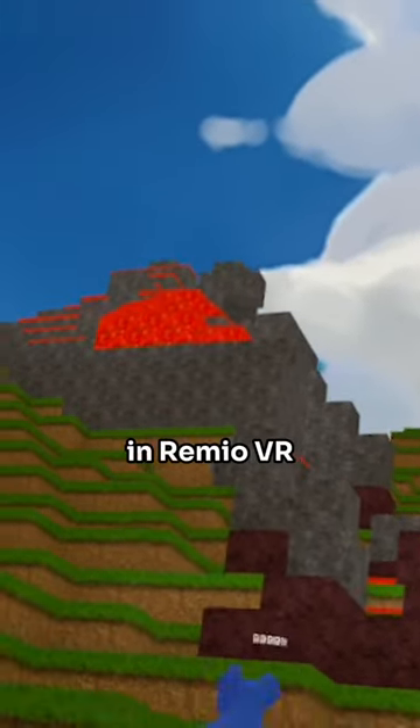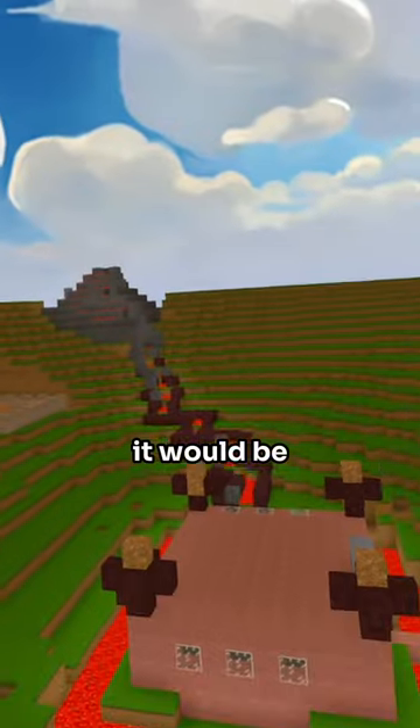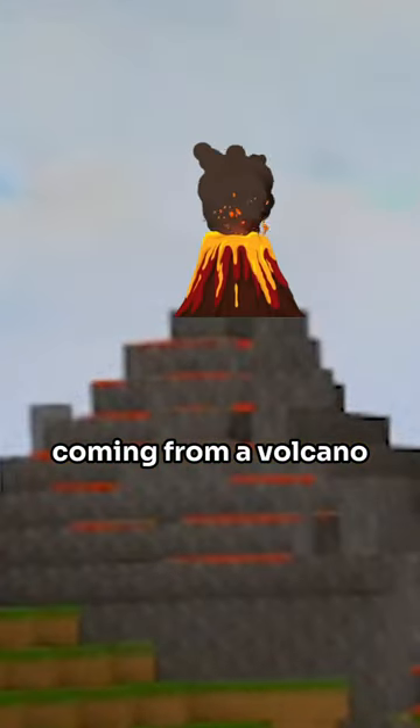This is how you can build a volcano in Remio VR. Last time we built a castle in the village surrounded by lava, and we thought it would be so cool if there was a lava stream coming from a volcano on the hill.